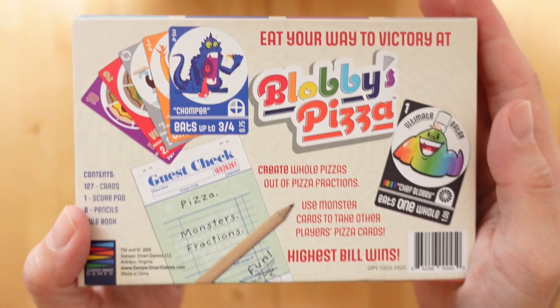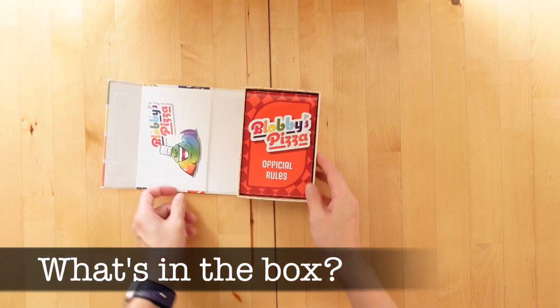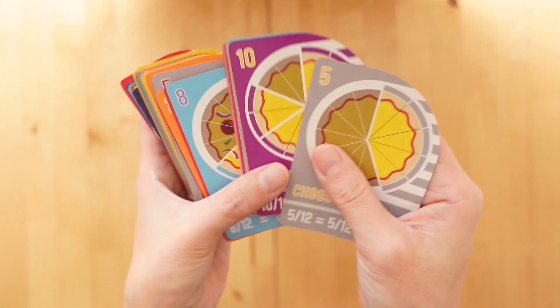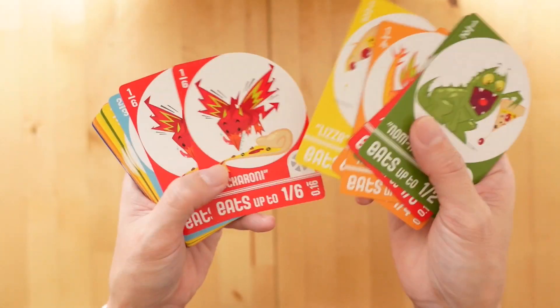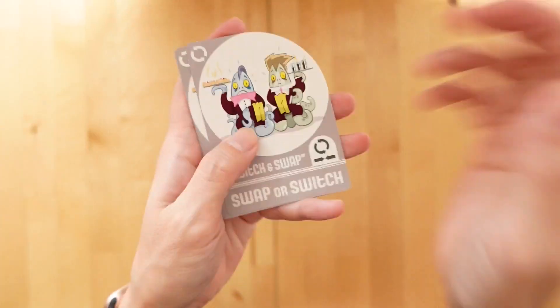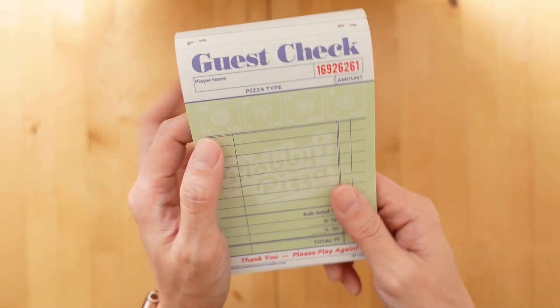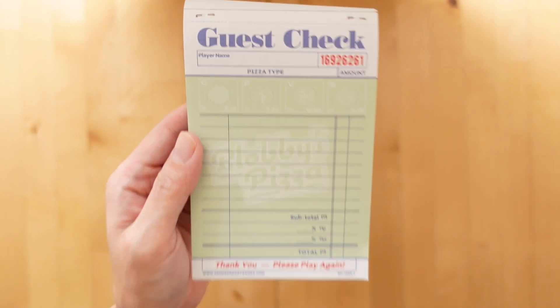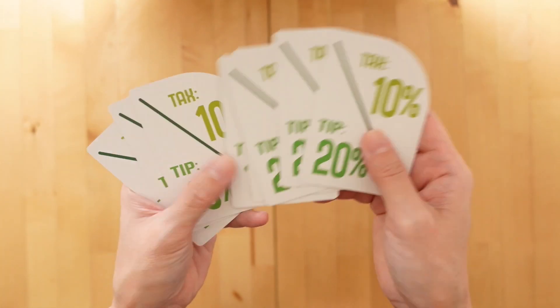Let's set up the game and I will show you what comes in the box. Here are the 88 pizza fraction slice cards, the 28 pizza-eating monster cards, three switch and swap monster cards, score pads that serve as the guest check and the invoice order sheet, as well as eight tax and tip cards.